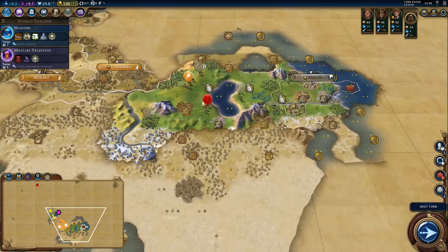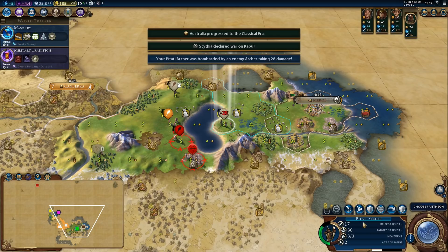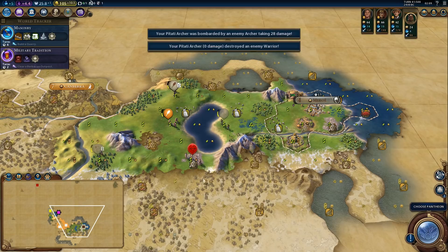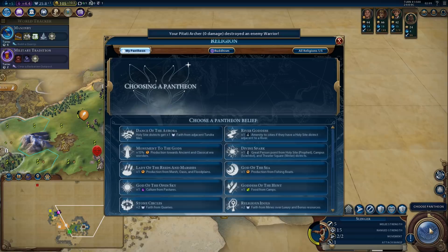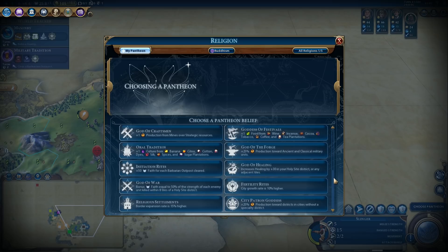We still need barbarian kills. There we go — that's the bronze working boost, perfect. We can choose our pantheon. What is that going to be? Plus 25% production towards districts in cities without a specialty district — this stacks with the 20% bonus we already have. It's not terrible. If we want to go aggressive, we could get God of the Forge to get a lot of unique units. The problem with God of the Forge is that it will be completely useless past the classical era.